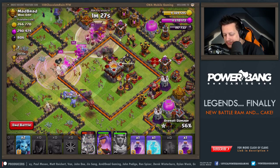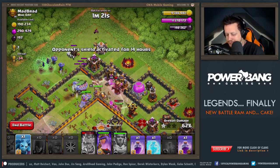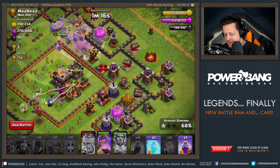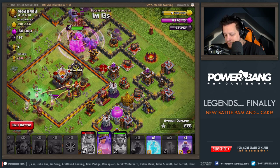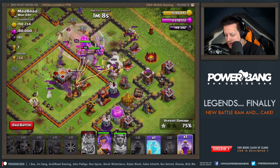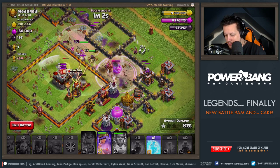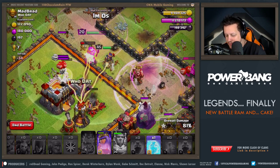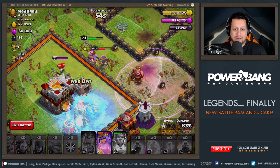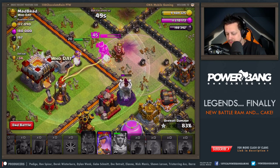So far, so good — you can see it's going well, actually. I'm going to start working around the outside of this base. Let's get these Bowlers going and push through the next part here. So far, so good. We've lost our healers, but that is okay. We still have our queen ability. Unfortunately, she's standing in the Inferno Tower range. I'm going to drop the freeze spell there. So we're not going to get the three-star, because it's just too much.